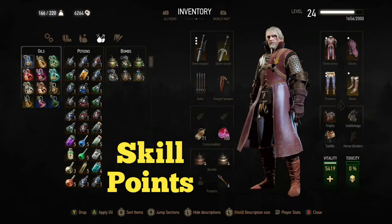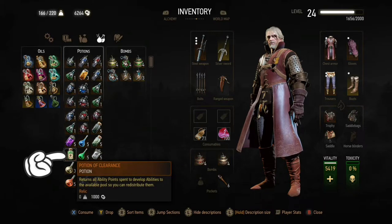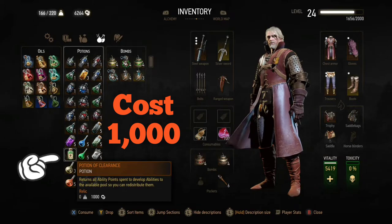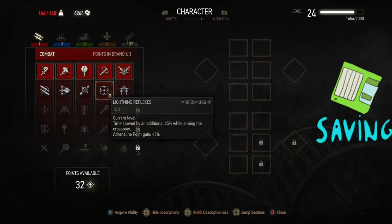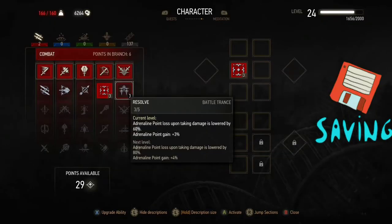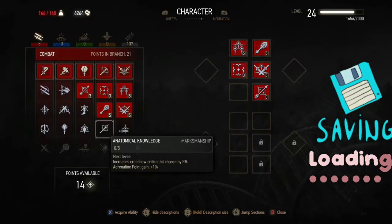To improve the crossbow with skill points, you'll need a Potion of Clearance to open up the skill slots. Since it costs about a thousand coin, you may want to consider saving your game first just in case you don't like the build, so you can reload it.